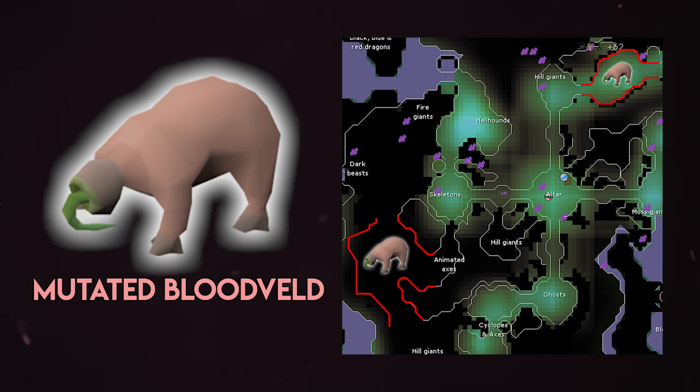I do all of my Blood Veld Slayer tasks in the Catacombs of Kourend because the experience is so good. With an extended task you'll generally see anywhere between 600 and 1000 blood runes per task, which helps compensate for the prayer potions you need. You will need to pray Protect from Melee against the Mutated Blood Velds because they are considerably strong, even though they have low defense and high HP.